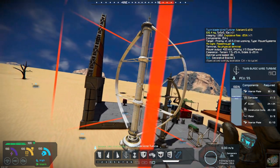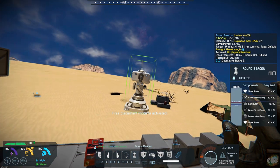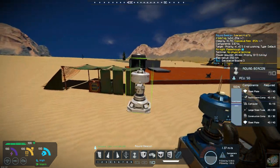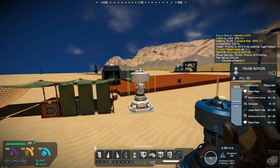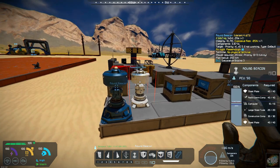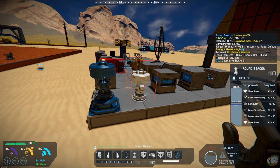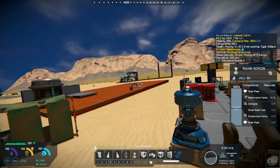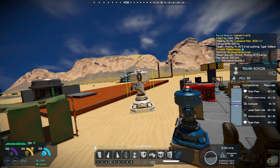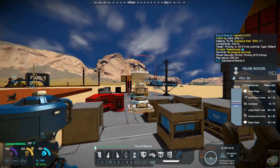The next item is a round beacon. I've got one set over here and it does the same function as the regular beacon — it's just a different shape. So it kind of gives you a nice new look, which I like. I think it really makes a nice design. And you have large and small grid blocks on all of these.